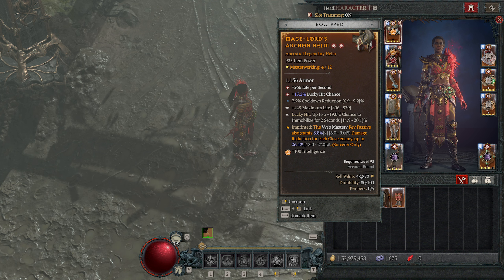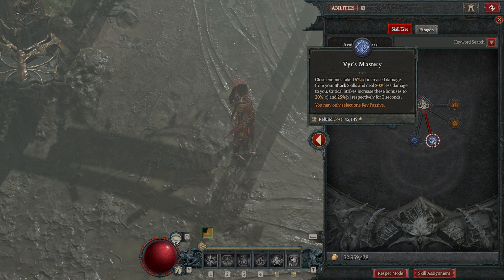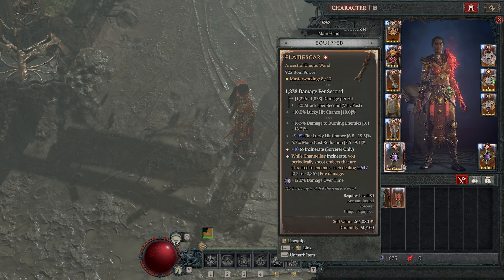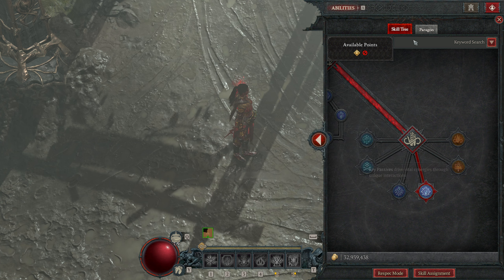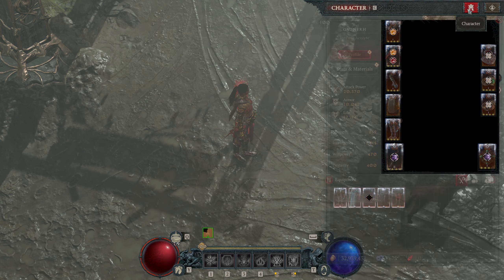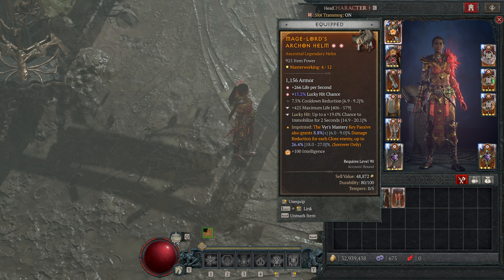This is also a change from the previous build variation, and I'm now using Flame Squad and trying it out. For the arcane helm we are using Verse Mastery, because it gives us a huge bonus to close damage reduction. The increased damage to shock skills doesn't do anything for us, but we get 20% less damage from close enemies. On a critical strike it increases to 25%, and critical strikes come from Flamescar and from the embers that shoot out. The aspect itself gives us up to 26.4% or if maxed 27% damage reduction from close enemies, so we have roughly 27 and 25 — about 52% less damage from close enemies, which is huge.